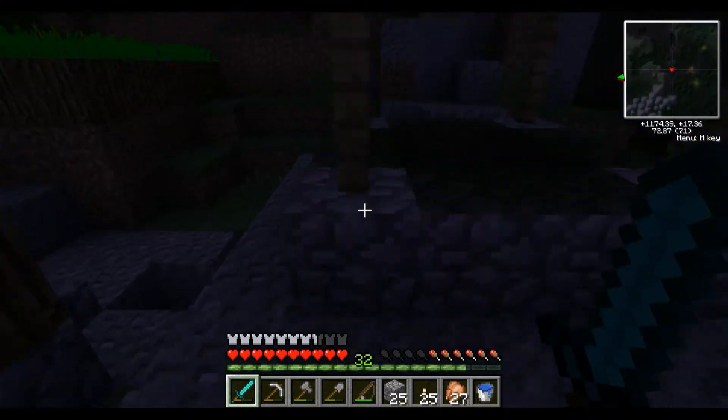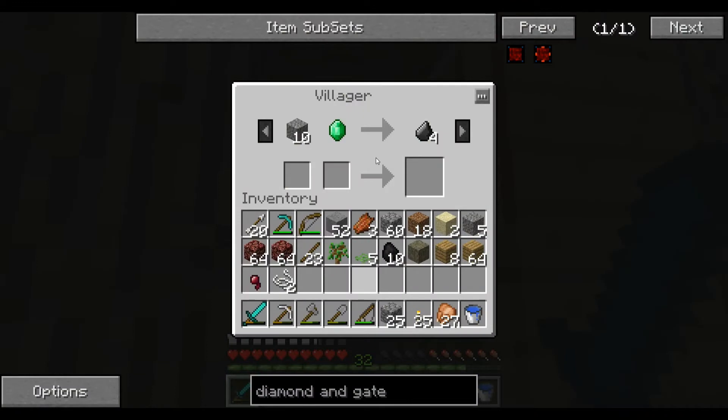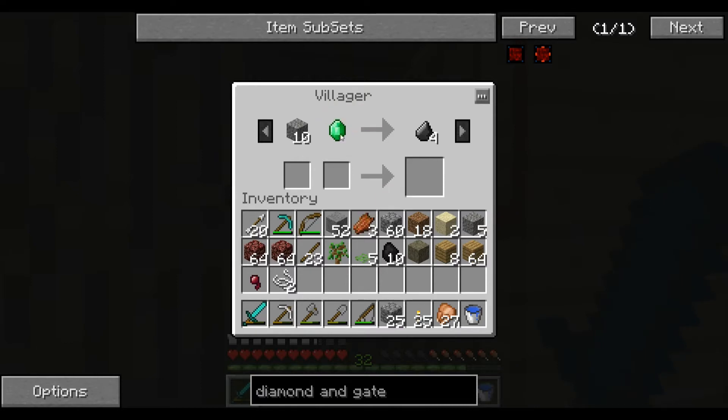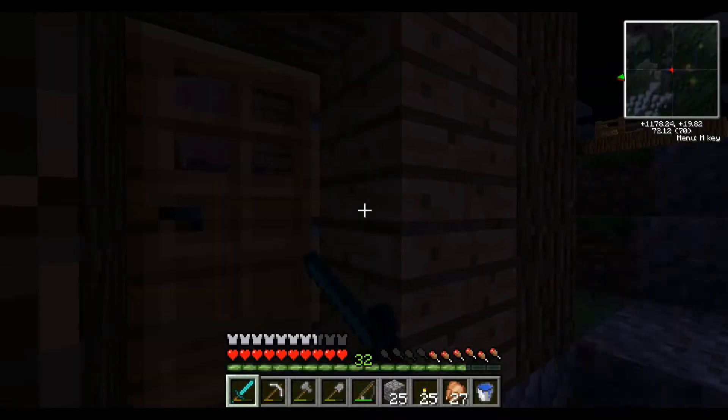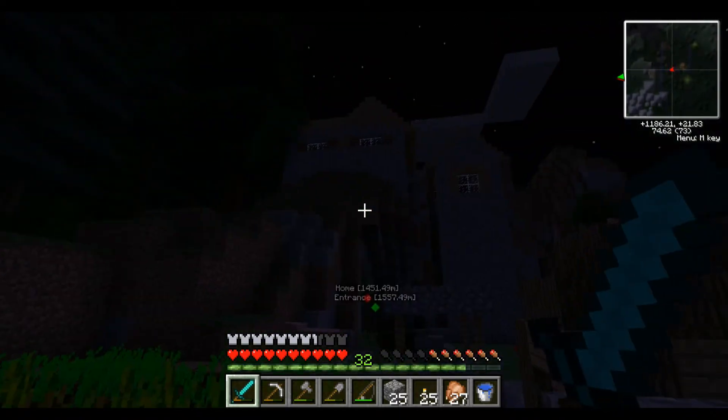Do some of these houses even have doors? This one does — hello! He wants an emerald for flint. I don't have any of it. Yeah, I don't have anything you'd want. See you later. Another house, another house.